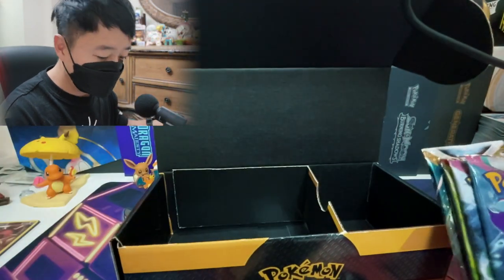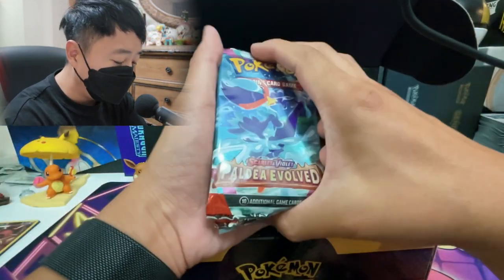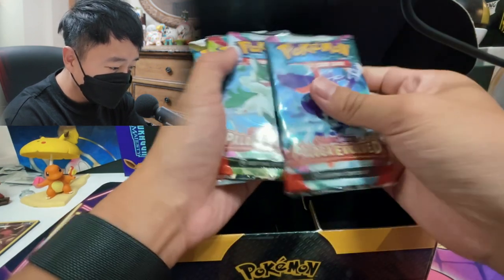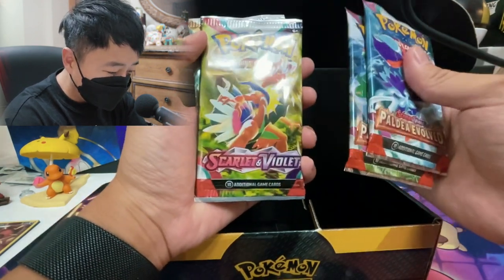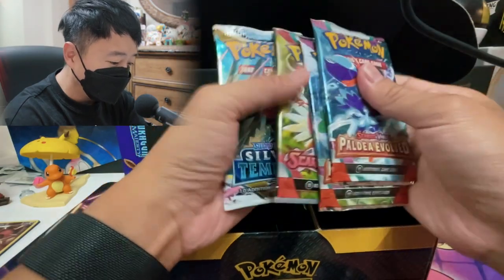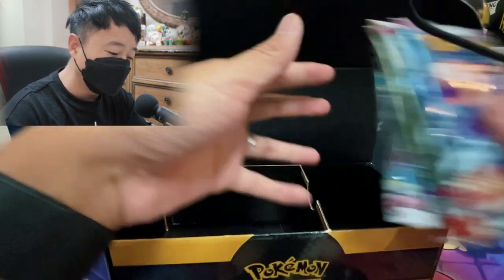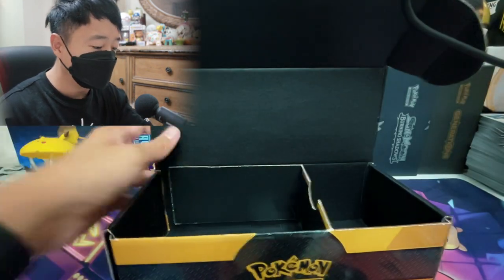Let's take a look — the guidebook. And it comes with four packs. Let's see what we get. So we get Paldea Evolved, two Paldea Evolved, one Scarlet and Violet base, and one Silver Tempest. What did I say? I am so smart. If it comes with Sword and Shield, it's always Silver Tempest or Lost Origin.